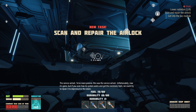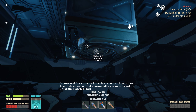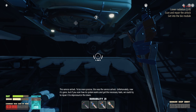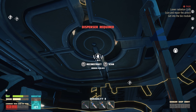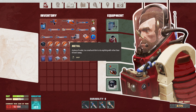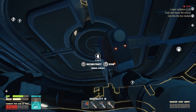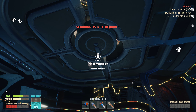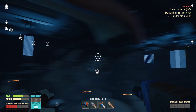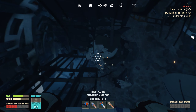The service airlock - to be more precise, this was the service airlock. Unfortunately now it's gone, but if you scan how its system works and get the necessary tools we could try to repair it to depressurize the doors. Is this the repair tool dispenser? I think I have that - I'm pretty sure I learned the small airlock. I think I have the dispenser but I kind of left it back home.